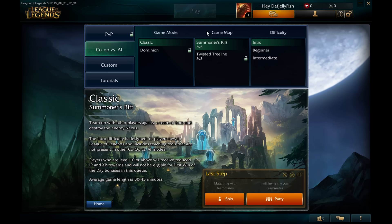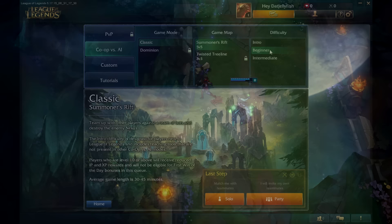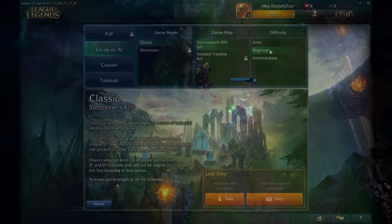Hit that big play button and start a game. At first, you'll have co-op vs. AI available. Select intro bots for your first few games to help you learn the ropes. Try a few different champions — each is different, but there's nothing like finding a champion you really click with. After you feel comfortable, you can try other co-op difficulties or start playing against other human beings. See you in the fields of justice, and welcome to League of Legends.